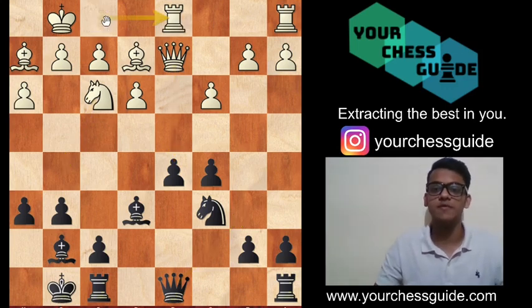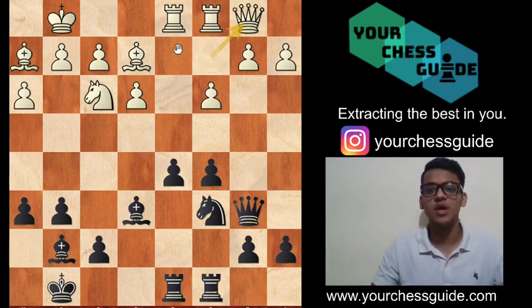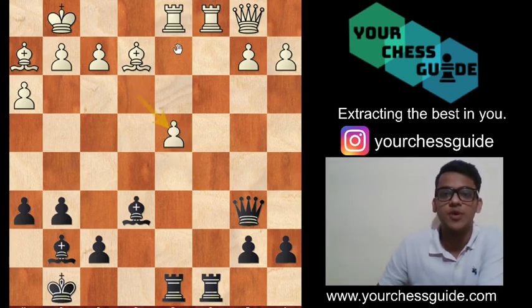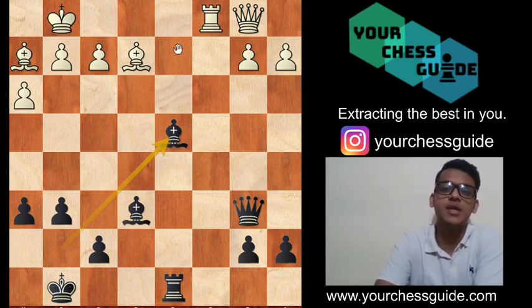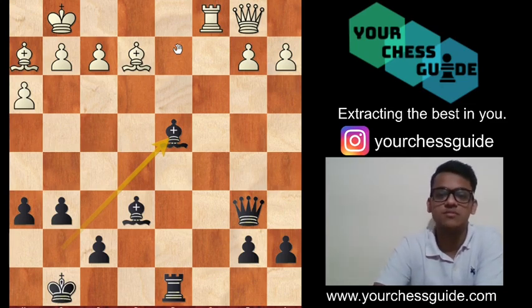White proceeds with Rfd1, then Qb6, Rc1, Rd8 — putting the rook in front of the queen. The queen decides to drop back to Qc2, then Rc8, and as mentioned, finally we execute the plan with d4, breaking into the center. After cxd4, cxd4, you can exchange more pieces, and finally bishop takes on d4, hitting b2 and f2 at the same time. This was just one line — white may have more chances to keep it simple and stable as usual, which is what white does throughout the game in the London System.